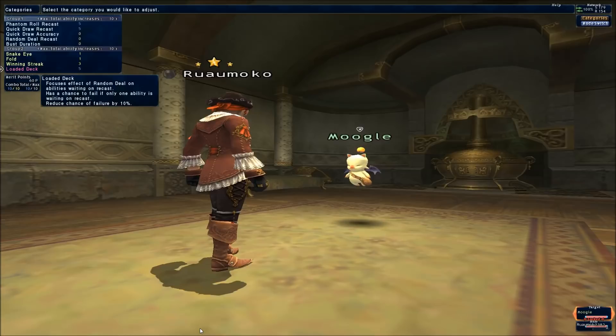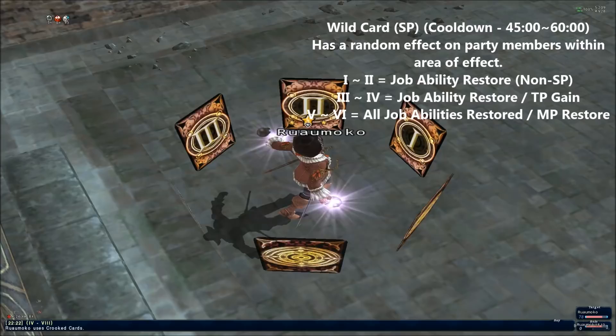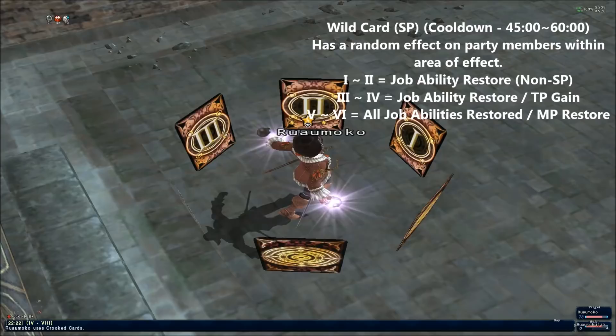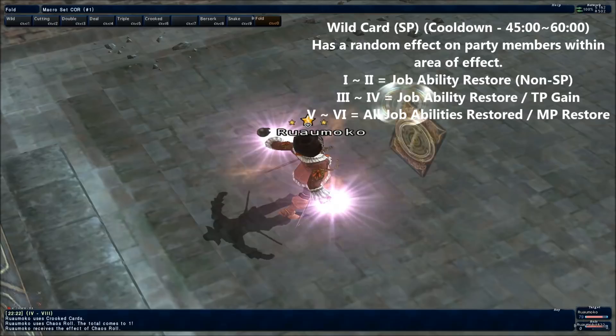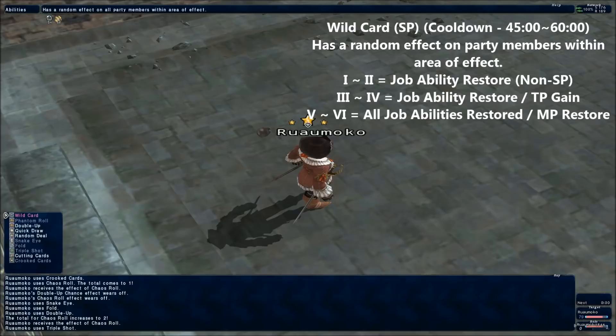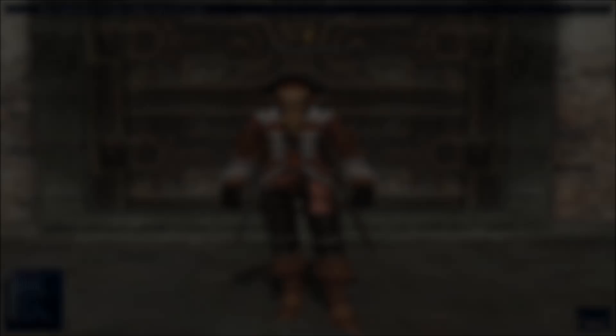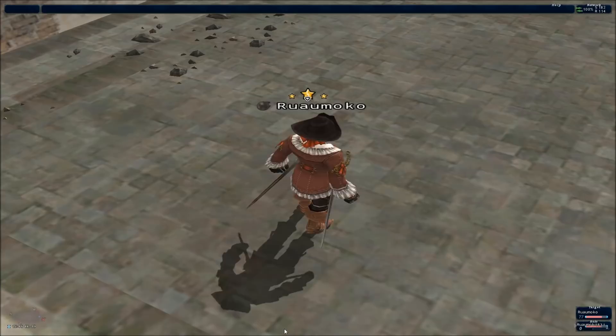Wildcard is a Corsair's first SP, and it's a really good one. It rolls a number between 1 and 6 with varying effects on you and your group. Landing on 1 or 2 restores all non-SP abilities. Landing on 3 does the same and also gives you 1000% TP. 4 does the same as 3, but also gives you maximum TP — 3000. 5 restores all abilities including level-1 SPs like Bolster and Mighty Strikes, and restores half of everyone's MP. Landing on 6 restores every single ability, both SPs, and fully restores everyone's MP. With job points invested, Wildcard has a 20% chance of resetting itself when landing on 5 or 6.